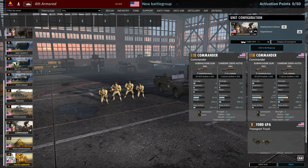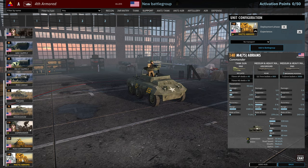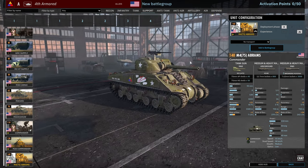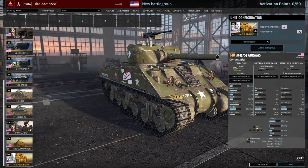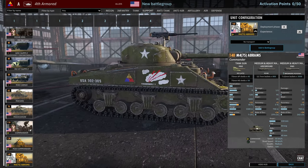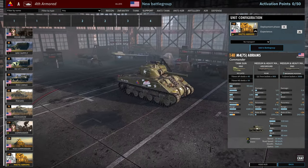Then we've got the commanders. The commanders in this one are the infantry commander, the M20 commander, and Abrams, who has his special Thunderbolt insignia on the side. You can also see the 4th Armored logo on there — very nice.